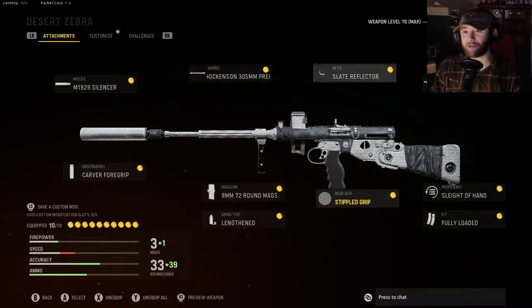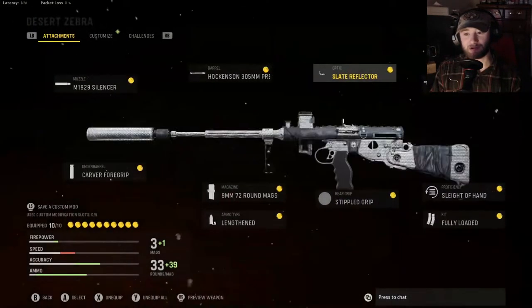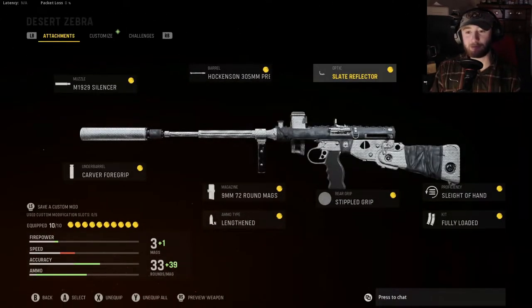One thing I missed — we've got the Slate Reflector. A little heads up: with long shots, that 4x8 zoom in hardcore can't be beat. At that point I do throw on the eight millimeter rounds and switch this thing to semi-automatic, and you can punch out super easy — kind of rocking it almost like a marksman rifle. So there you have it, ladies and gentlemen, that is the class setup for the Owen gun. Let's hop into a match and play around with it.